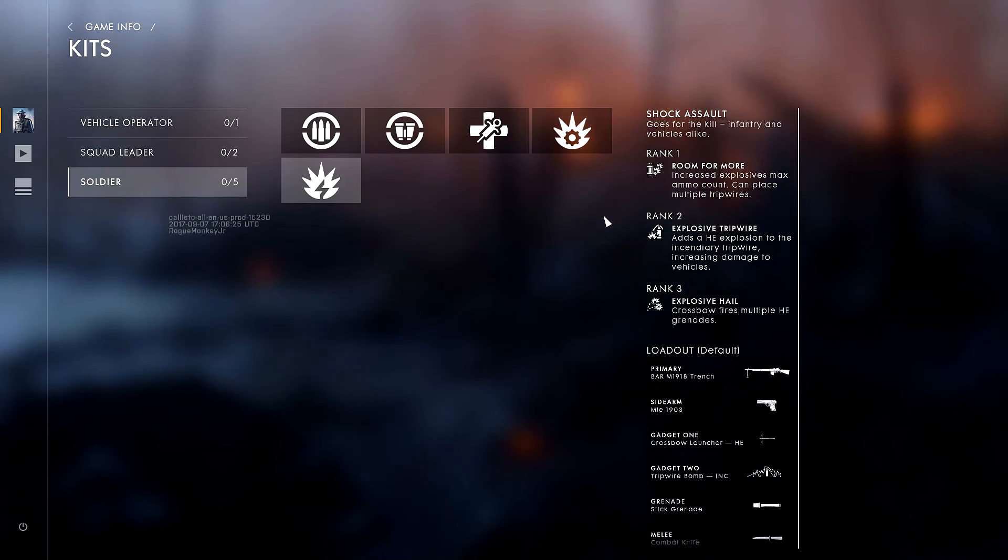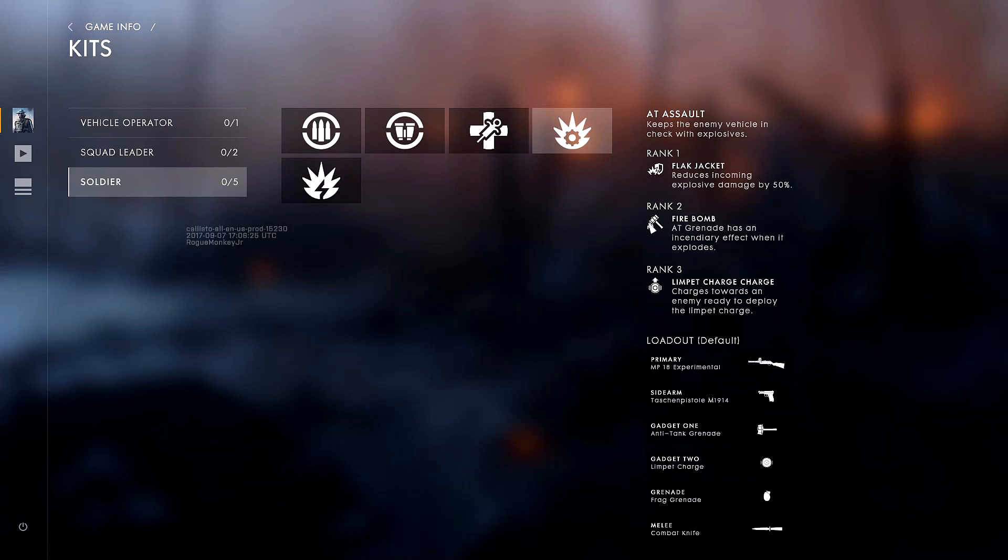That's pretty much it for all of the different classes available in the Battlefield 1 Incursions Closed Alpha. Now this is all subject to change — they're probably going to change a couple of things like the primaries, gadgets, or the perks you get from ranking up your individual class. Let me know in the comments if you know what the Limpet Charge Charge rank three perk does, and if you're interested in Battlefield Incursions or have had a chance to play it. Hit the like button if you enjoyed, subscribe if you haven't already, don't forget to hit that notify bell, and as always, thank you very much for watching — I'll see you guys in the next video, have a good one.